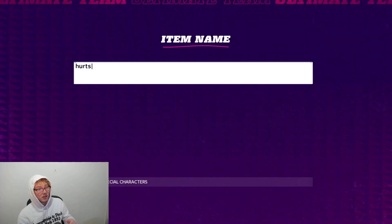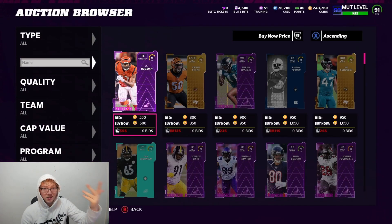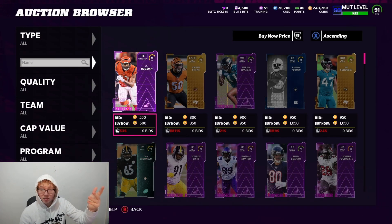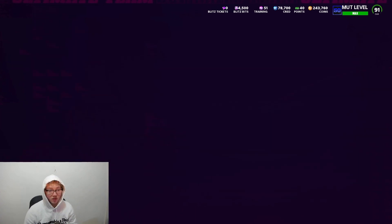So that's pretty much the game plan if you want to get him early. Do the challenges, get those Blitz Bits, get the free Bo Jackson for 1,000 bits, and you'll be able to get the free 90 overall Jalen Hurts essentially for free.